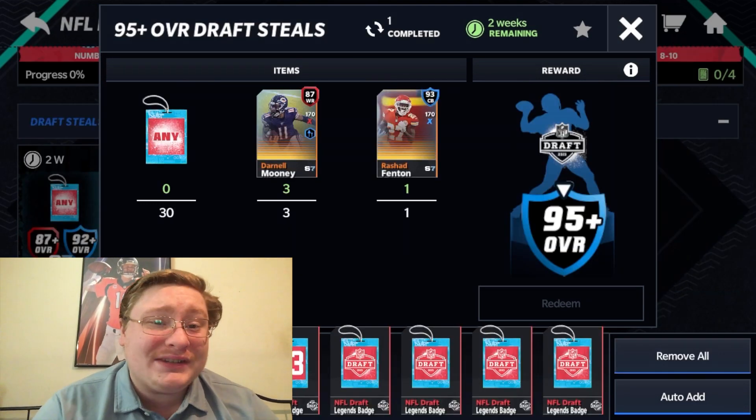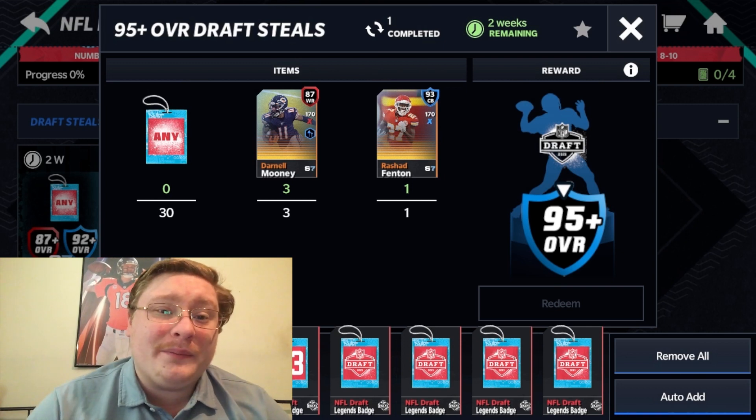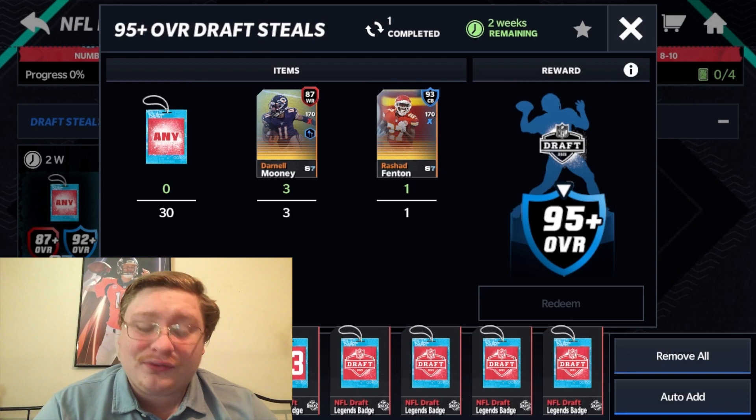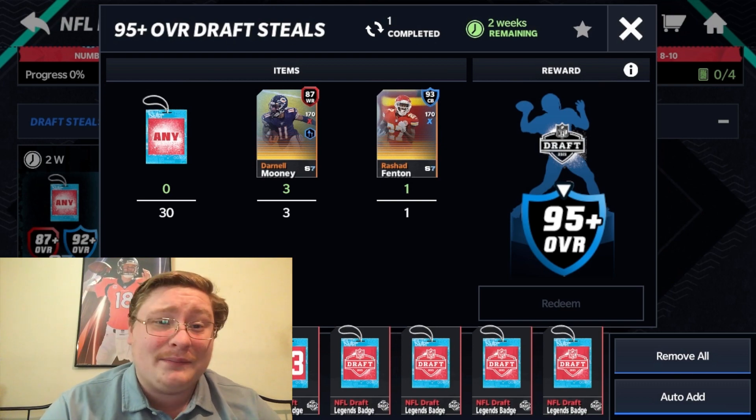A lot of you are probably asking how to get the NFL Legends badges. You can get those from the Blitz events, just like any other badge. You see them right down there — NFL Legends badge. I'm not going to throw those into the 95 overall Steel set, because I may try to go for that Calvin Johnson and get a really fun gameplay video out for you guys.